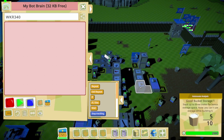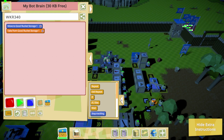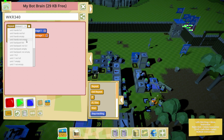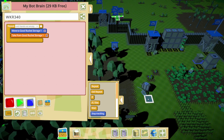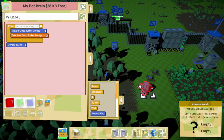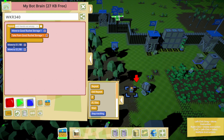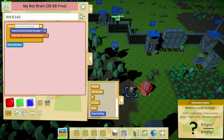First thing — get a bucket. Until hands not empty, get a bucket. Then I want you to commandeer this thing — find nearest thing, control left click, take. I'm holding a bucket. Give me the bucket — there we go. Find nearest mobile liquid storage in XYZ.